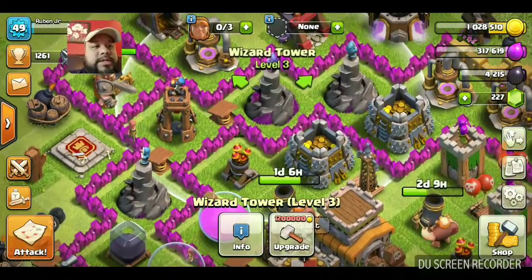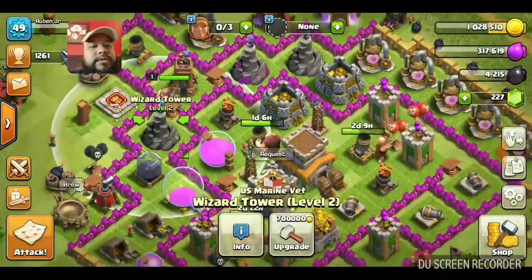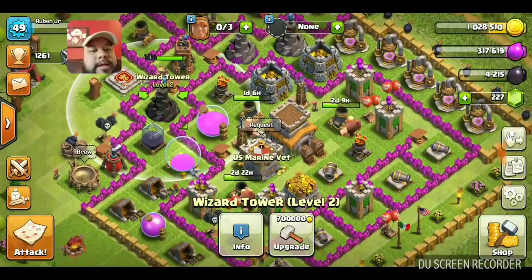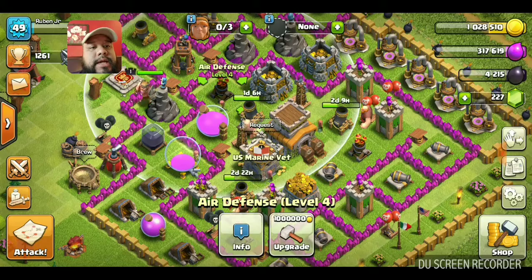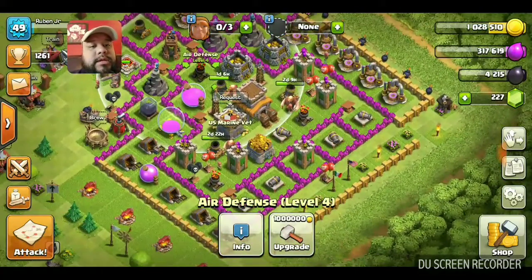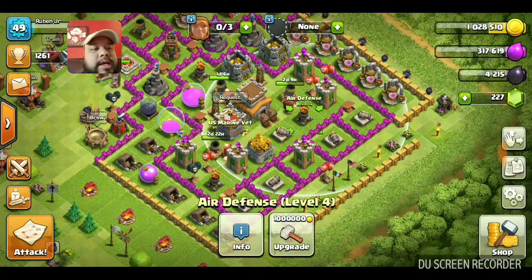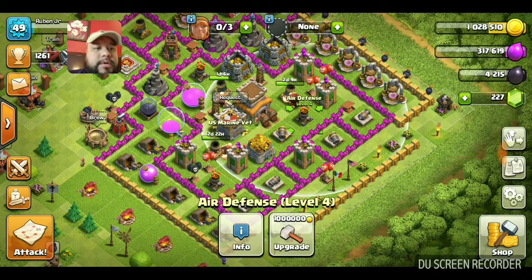And these right here are wizard towers - I have one, two, three wizard towers. And these are air defense missiles - I have three of those: one, two, and three.